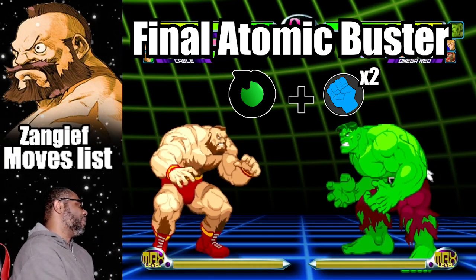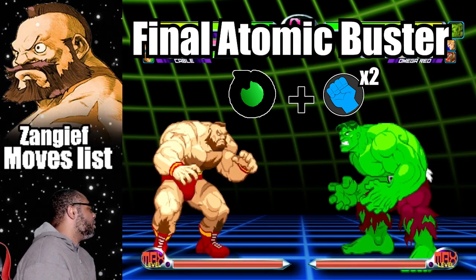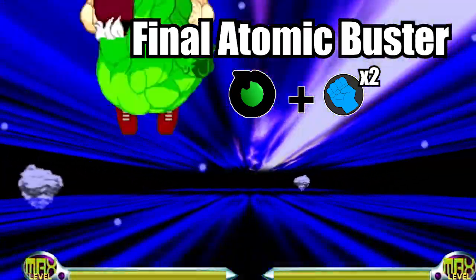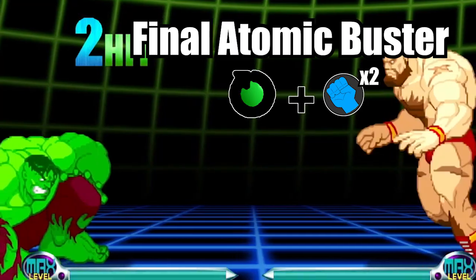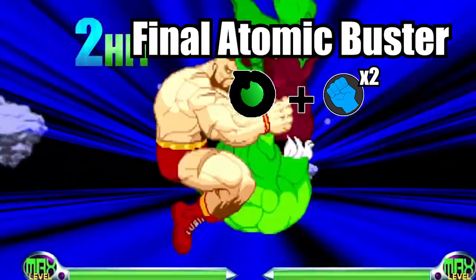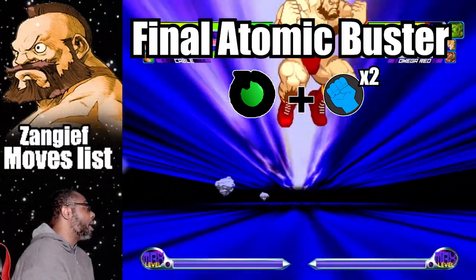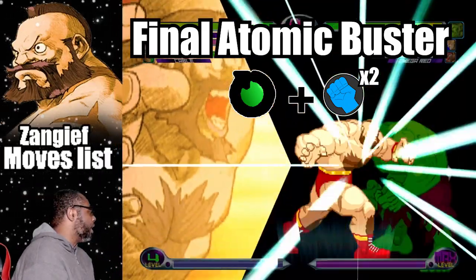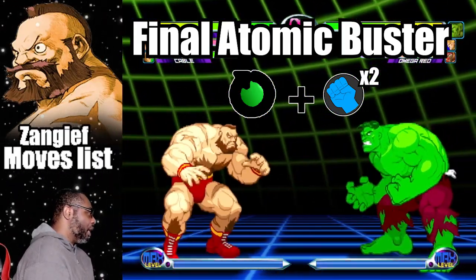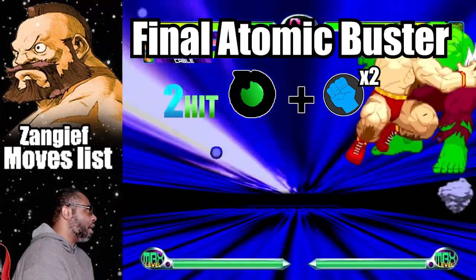We've finally made it to Zangief's hyper combos. The Final Atomic Buster is one of his most iconic super moves — to do it, do a 360 motion plus both punch buttons. Zangief will do two suplexes into two Spinning Pile Drivers. What makes this version so dangerous is that Zangief will actually charge at his opponent in an attempt to grab them, so even if you're not close enough he'll rush in to grab the opponent.